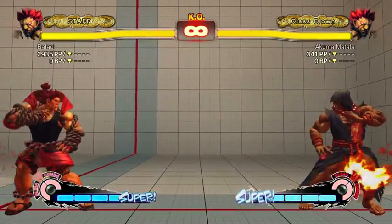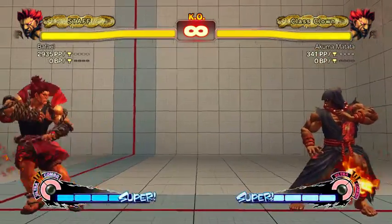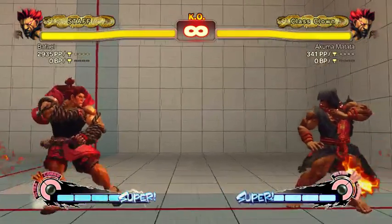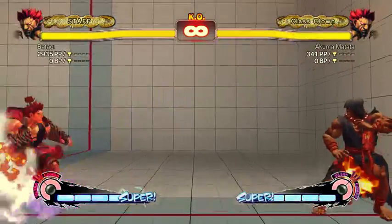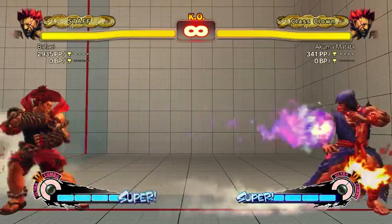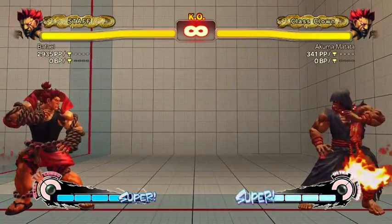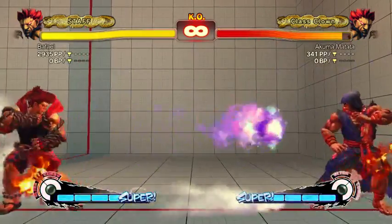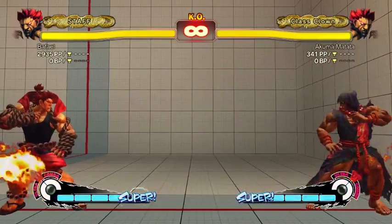Grounded fireball works exactly like Ryu's and Ken's — comes out really fast, recovers really fast, very spammable, one of the most spammable fireballs in the game. Akuma doesn't use it as much just because his air fireball is really good too, but he still does it all the time. It's your only safe special move, or at least the only safe one you can true block string into. Three different speeds. The EX one knocks down at all ranges even if it's only one hit — if it trades with a fireball you lose a hit but still get the knockdown.